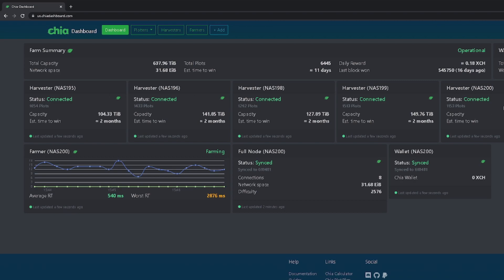I have five different network storages that all combine and farm together. These show how many terabytes are in each one, and then the stats here show the entire farm together. Right now it shows no chia in my wallet because I've already transferred it out, but I have actually made eight chia at this point.